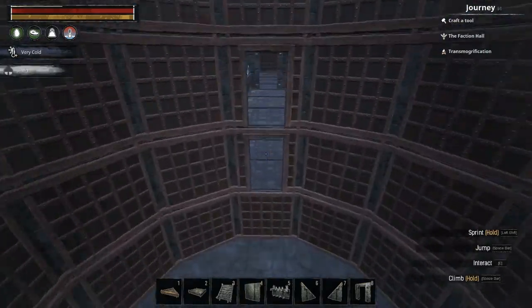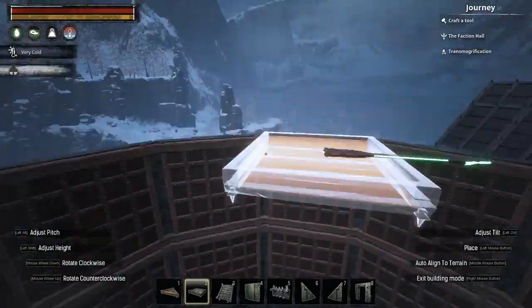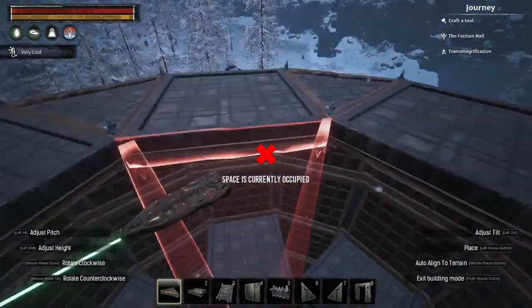I built each floor using regular and wedge ceilings mirroring the foundations below, and then using stairs to connect each floor, capping the tower off with a flat roof.